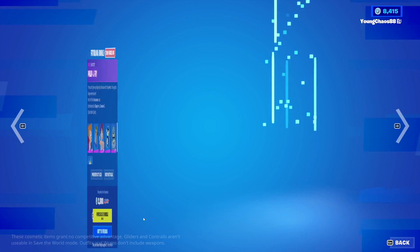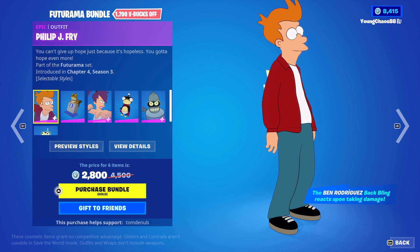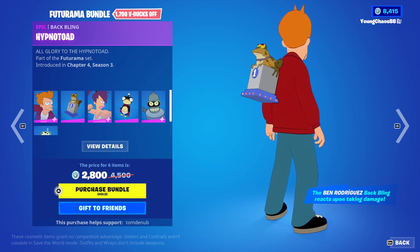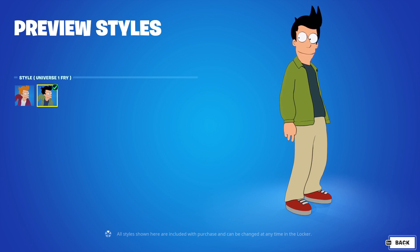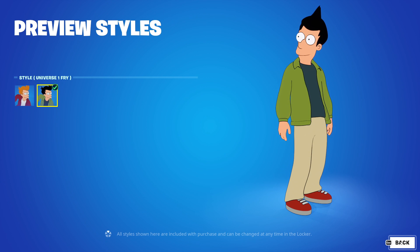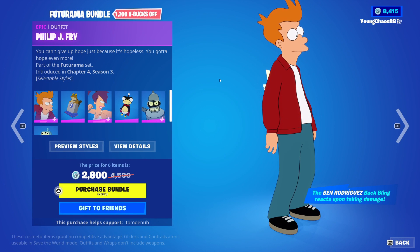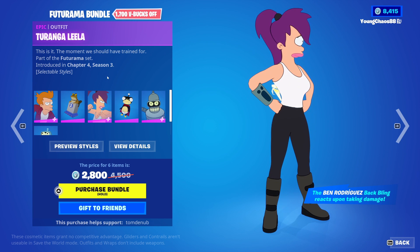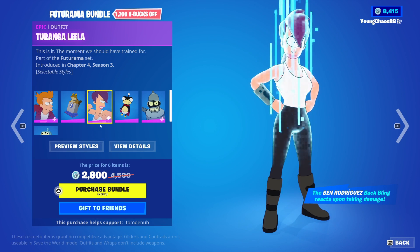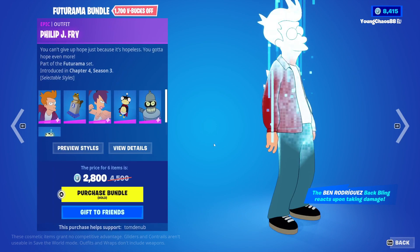Going into the Futurama bundle, a total of 6 items for 2,800 V-Bucks. We have Phillip and Fry with the Backbling Hypnotoad, an epic skin, 1,500 V-Bucks. The skin includes the Secondary Universe 1 style, and the same goes for every other skin in this set — they're all going to have the Universe 1 style with the self-shading on it. We also have Turanga Leela with the Backbling Nibbler, an epic skin, 1,500 V-Bucks, with the Secondary Universe 1 style.